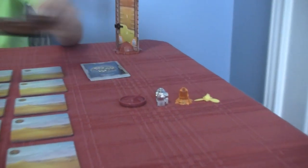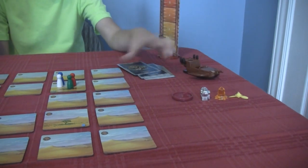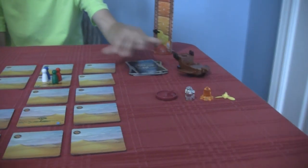Well, what are you cooperating to do? To escape and to collect these parts to this ship, which goes on here. So you have to collect four things to then be able to escape. Yes. How do you collect those things?